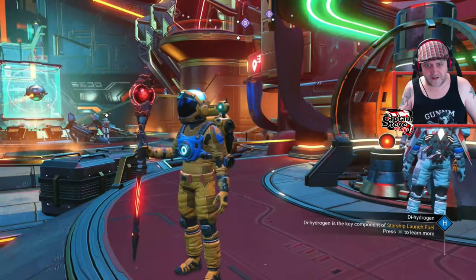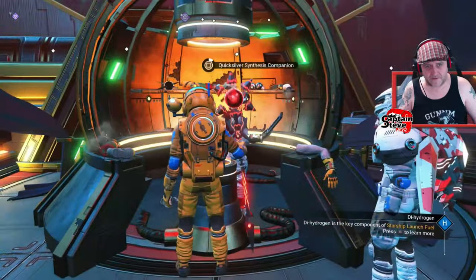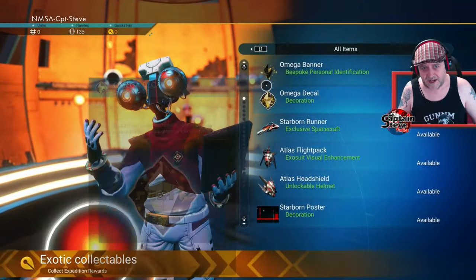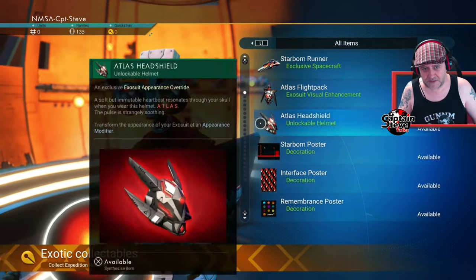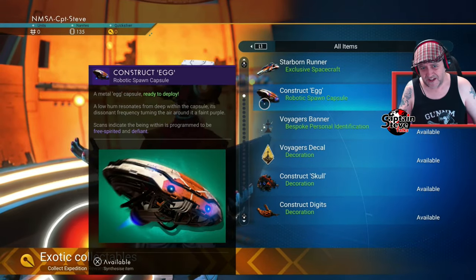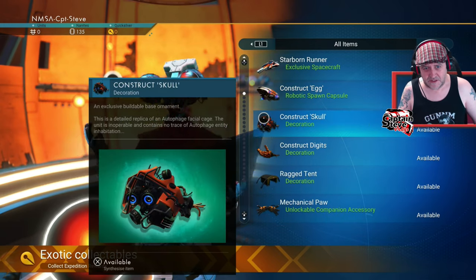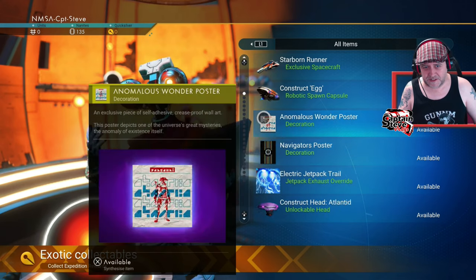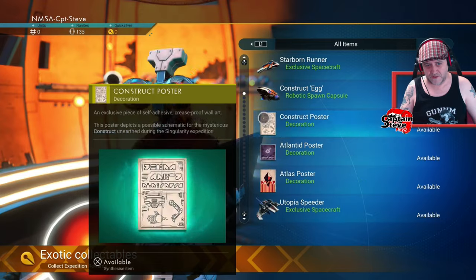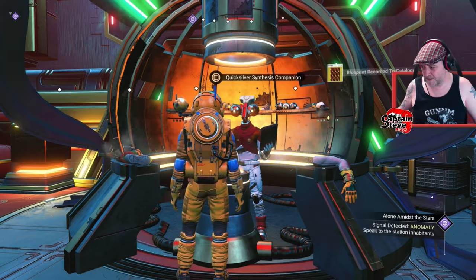I'm going to dismantle the OP tech from it. I want the bolt caster as a weapon — just going to give it the little mini addition. So I've got my bolt caster and my advanced mining laser. That's pretty much all I'm having inside of this multi-tool. Now I need to go and claim everything from the Quicksilver merchant store — all the cosmetic things and bits of bases.